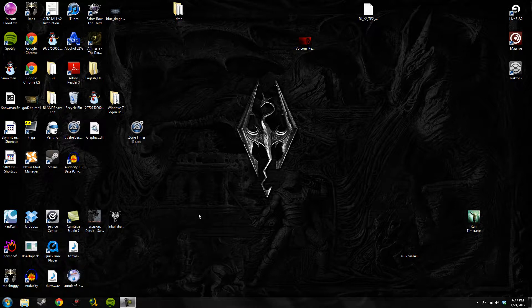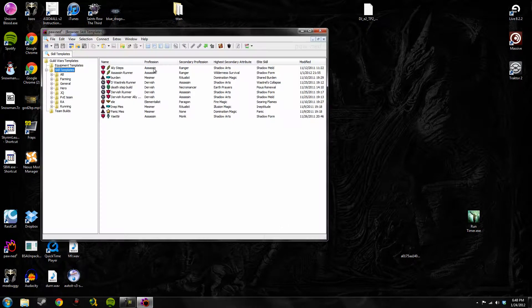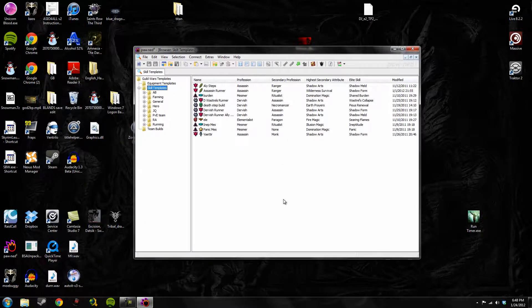Hey, what's up guys, Chaos Theory here. In this video I'm going to teach you how to use a build software that is like the best thing in the world for Guild Wars. It's called Pawned 2 — it was originally a German software but it was ported to English a few years ago. This is the thing to use for build editing in Guild Wars; it is amazing and mind-blowing how good it is. I'll have a download link in the description.